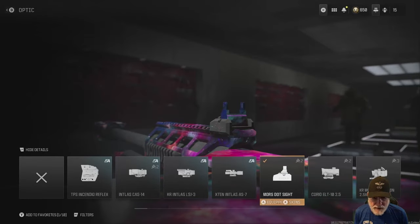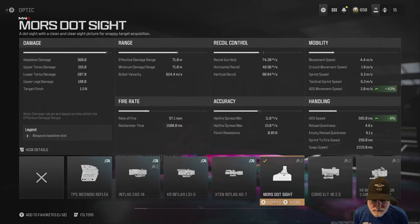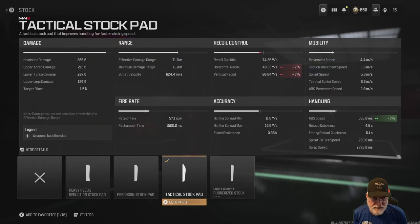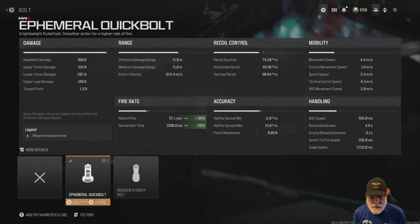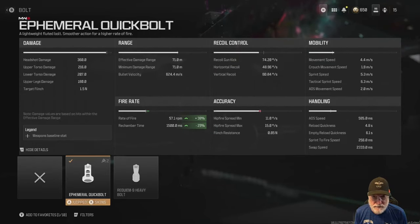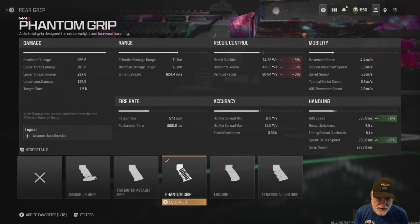We're using the Morse sight — it helps 8% with the ADS, giving us a 585 millisecond glacial-pace aim down sight speed. The tactical stock pad gives us 7% more, contributing to that 585 millisecond bolt. The ephemeral quick bolt helps us significantly with fire rate and rechamber time, which is about the speed of a herd of wild turtles at 1,500 milliseconds.